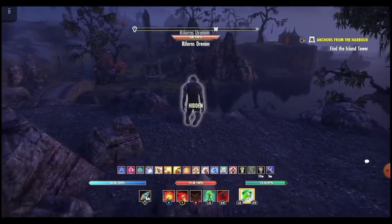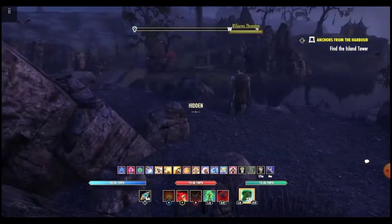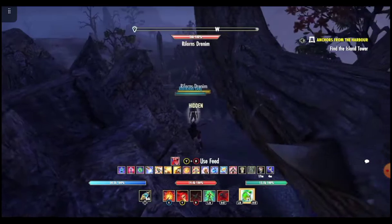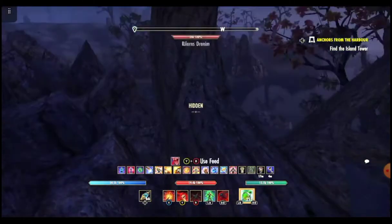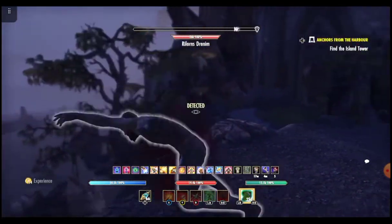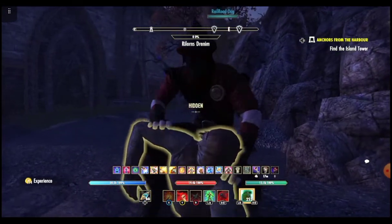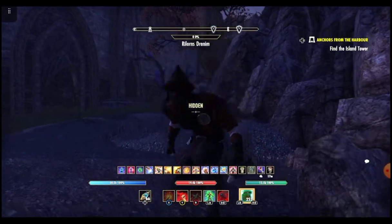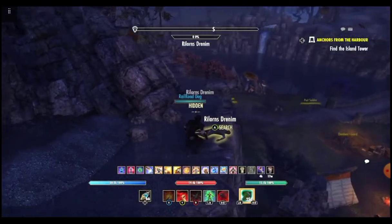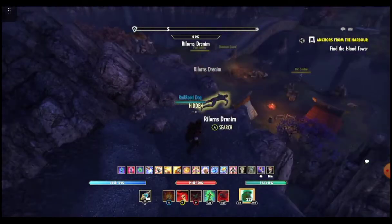Then you just want to walk forward or backwards a little bit. You've got to be crouched when you're doing this. Walk back a little bit, walk forward, and you kind of find the sweet spot — I'd say about seven paces away. Then you just feed. For me, that's the easiest way to go. I do this on all my vampire characters.